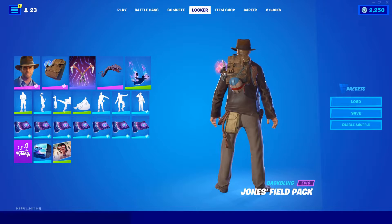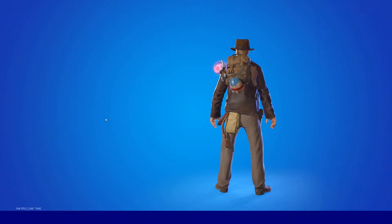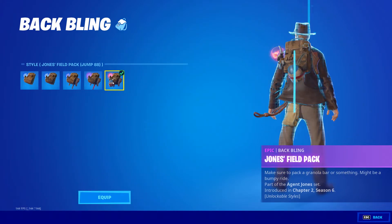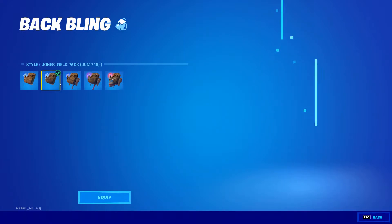We obviously gotta use the Jonesy back bling — this character goes so well with the backpack. This one has so many different colors, I don't even think I have them all, but you can pick any one of these colors here. I just went with the last one, but you can do any of them, even including the base one for Jones — all of these will work.